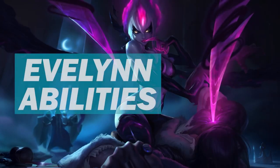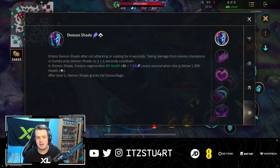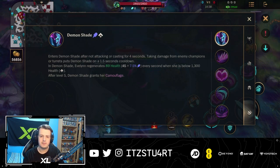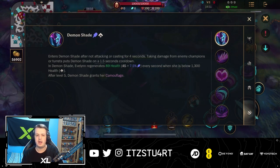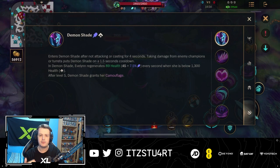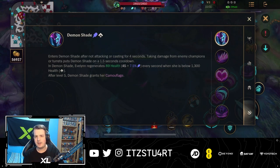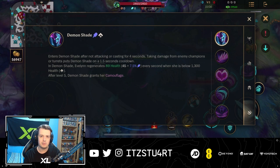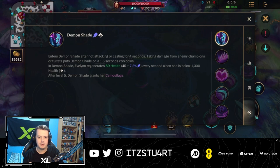Let's head on to the abilities. First up, let's take a look at Evelynn's passive, Demon Shade. Evelynn enters Demon Shade after not attacking or casting for a few seconds. Taking damage from an enemy champion or turret puts Demon Shade on a one-and-a-half second cooldown. In Demon Shade, Evelynn regenerates health every second when she is below 1,300 health. This is really good — when Evelynn goes in, looks for engages, and bursts down a champion, she might take a little damage, but after going back into Demon Shade she regenerates health, allowing her to re-enter a team fight and burst another champion. It also keeps her healthy throughout the jungle as she walks from camp to camp.